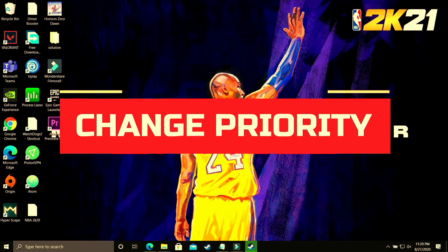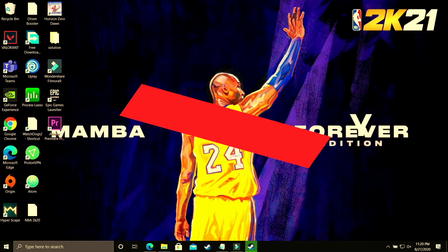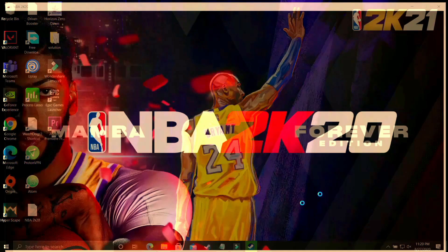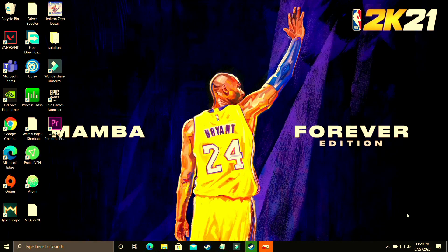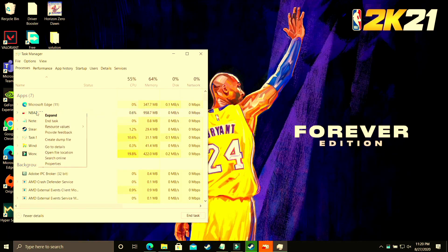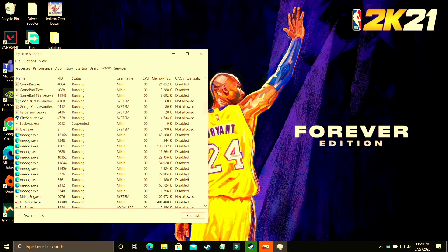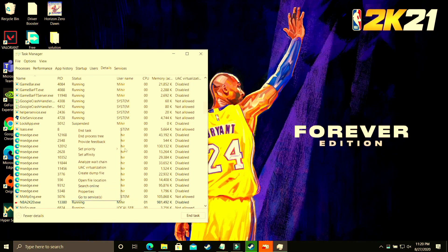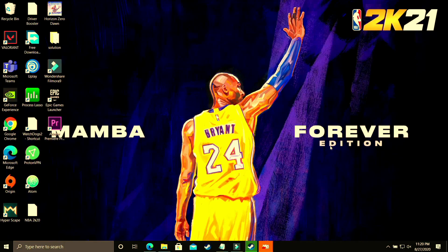In this step we'll be changing the priority of your game. Run your game through whichever launcher you use — Origin, Steam, or any other — and minimize it using Windows+D or Alt+Tab. Go to Task Manager by right-clicking the taskbar and selecting Task Manager. Find your game, go to its Details, select the exe file, and set its priority to High. This puts maximum PC power into running your game and you'll see a significant performance boost.